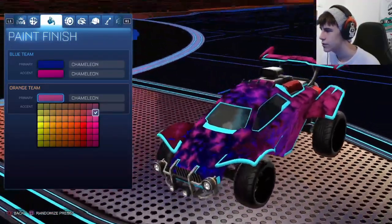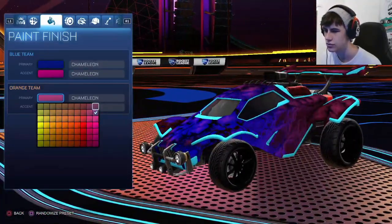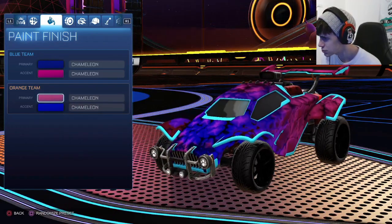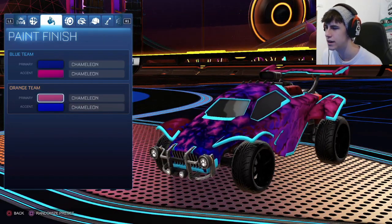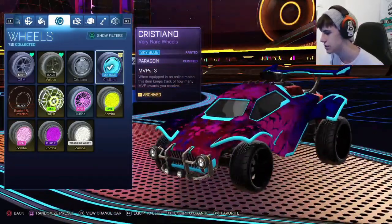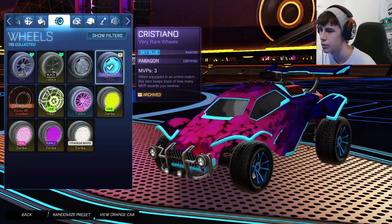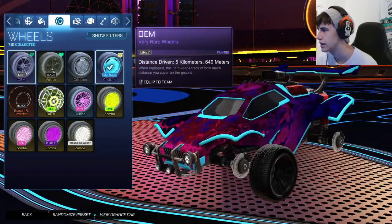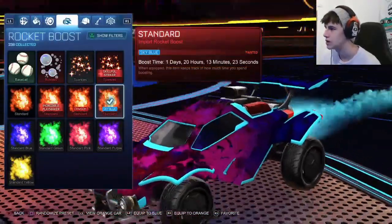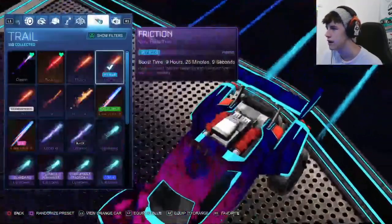On the orange side we have a dark pink for the primary and a dark blue for the secondary — basically color-swapped, but the orange team is a bit brighter since orange team usually has brighter colors. For the wheels he did submit this with black Daichis, which was pretty cool. If you don't have those you can also use sky blue wheels or Cristianos or any other wheels you have.